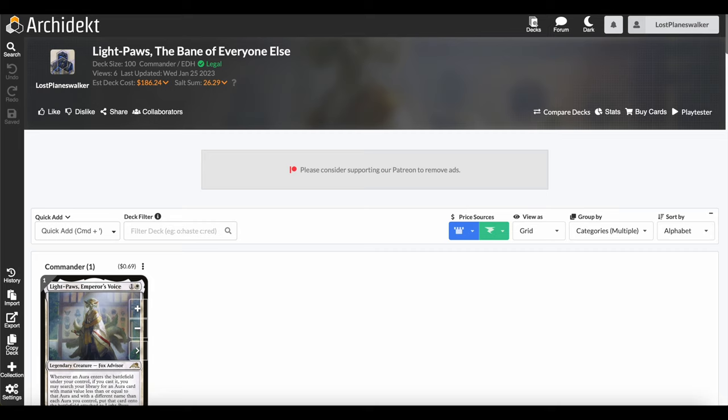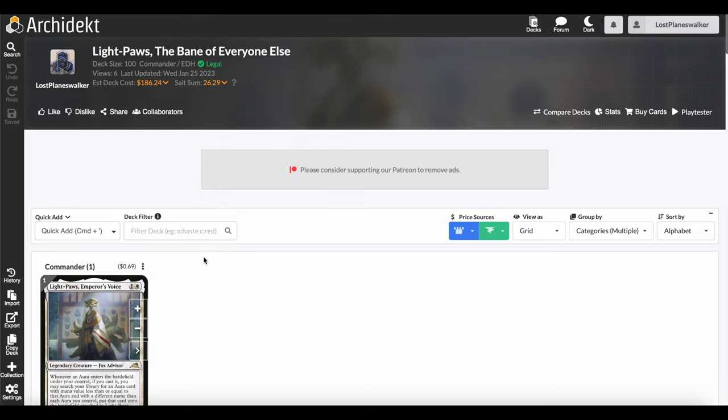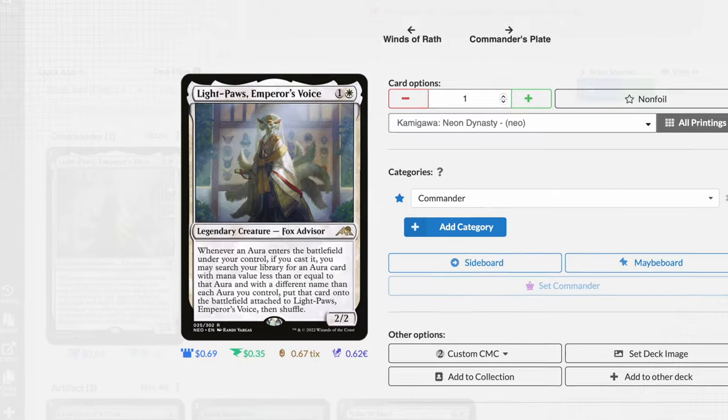You'll soon see why this deck gets a little salty, even though the salt sum isn't that high — with an estimated cost of around $177 without basic lands and a salt sum of 26, it's actually kind of below average by about 10. But this deck can get really mean. It's definitely not one you want to play casually a lot. If you really want to win and go all out, this is a way to do it, but it's brutal.